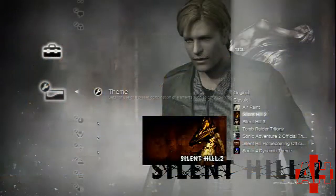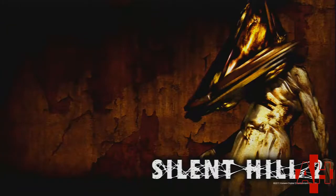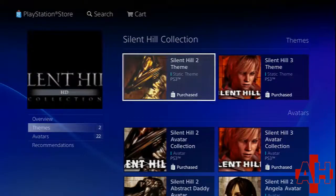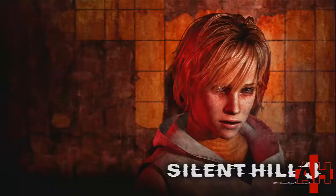There were separate themes available for Silent Hill 2 and 3 for PS3. The theme for 2 had a few different wallpapers: James, a Bubblehead Nurse, Pyramid Head, and Maria. The Silent Hill 3 theme had Heather, Douglas, a nurse, and Valtiel.